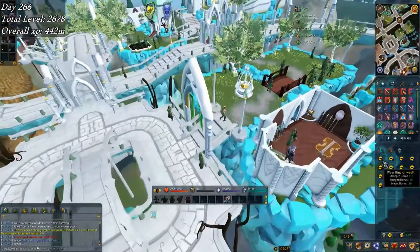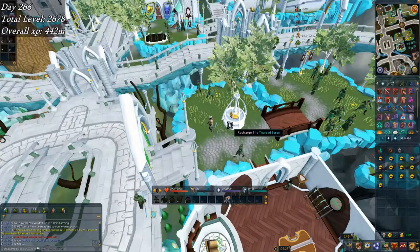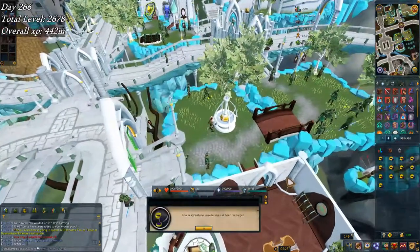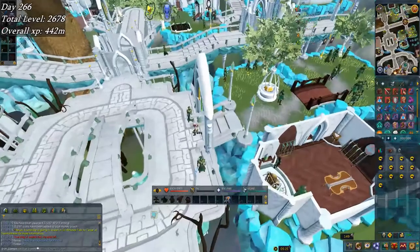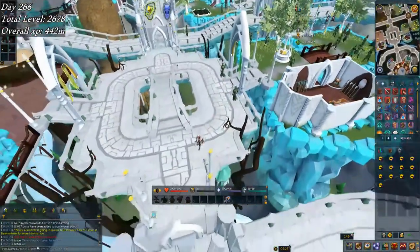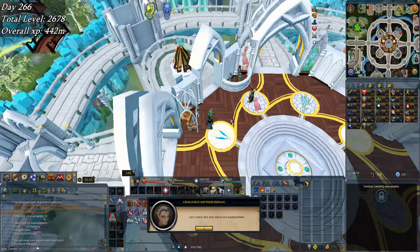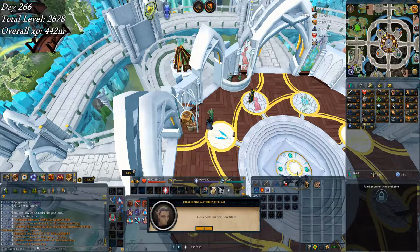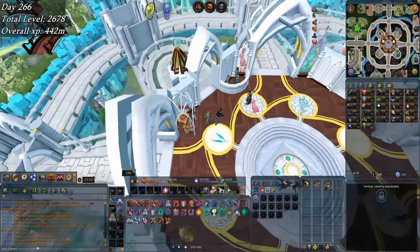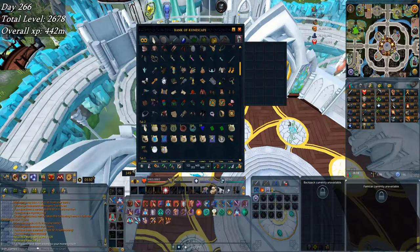A long time ago I made all 13 of these rings of wealth and I've never had to recharge them since the first time. They're all recharged again — I guess I go to Miscellania a lot more often than I thought. Because I wasn't able to do much this week, I thought I'd end off with a nice little bang: three daily challenges — Delve into Daemonheim for 260k XP, Mahogany Toy Boxes for 47k, and Iron Titans for 25k.